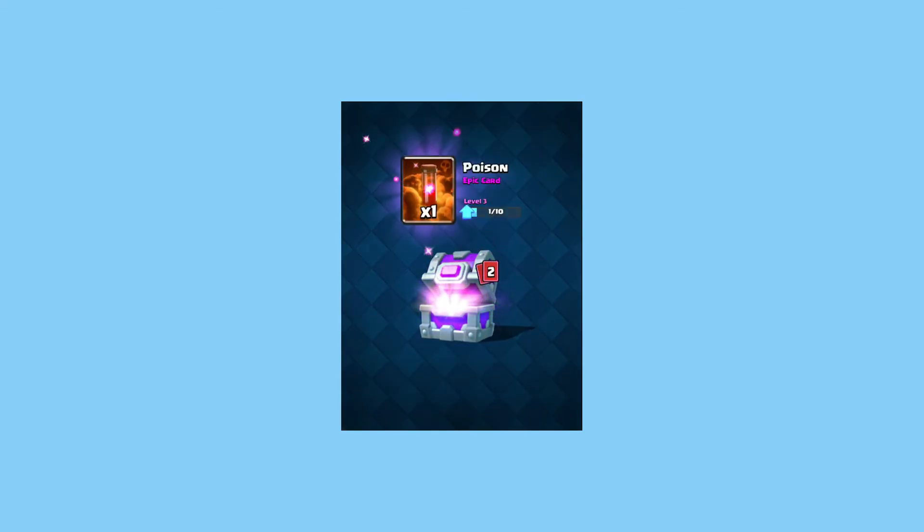We're going to go with this epic chest. Poison - not a good start. Not a very good start. I will screenshot these. I forgot to screenshot the Ice Wizard, but we're now going to get 3 Guards, okay? There's an upgrade available for that.